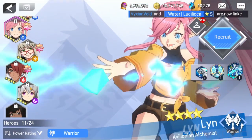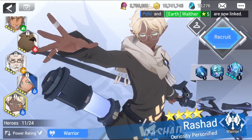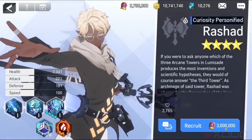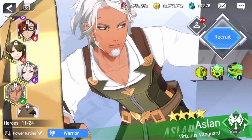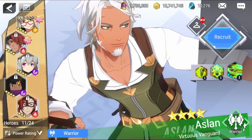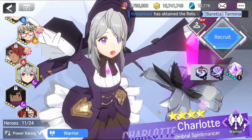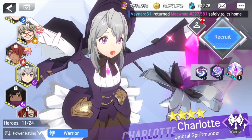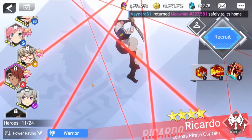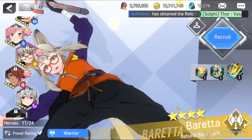If you ask me who are the best premiums to get, I would say the best one is Dark Lucillica, the second one could be Water Lean. Water Russia is a free unit — I think I can recruit him with renown. For the cold zone you can use Air Aslan. If you need to revive someone you can use Dark Charlotte — she's the only one who is not a cleric but can revive dead allies. You can try to get the bundle with Fire Ricardo or Baretta.